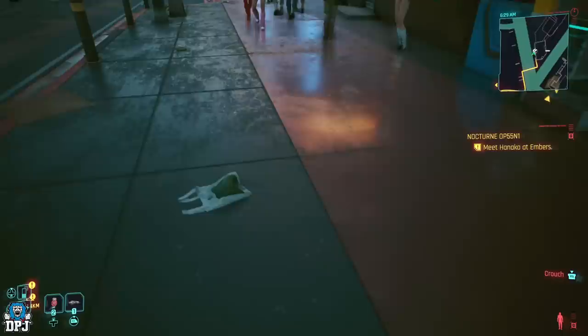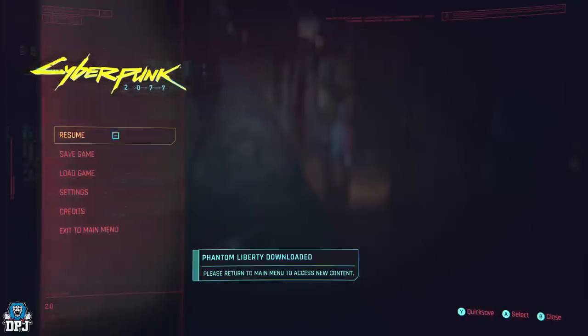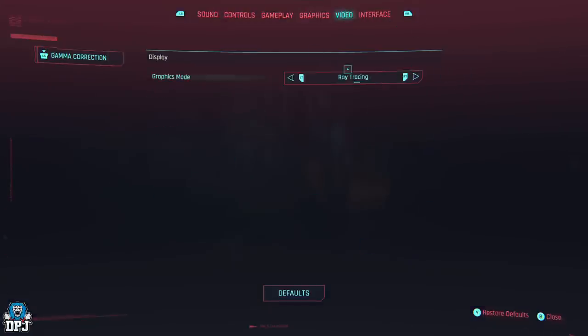Kibblez says that to get this to work better on PC you want to turn up the performance settings to make the game a little more laggy. I've tried this on Xbox — go to settings, go to graphics, turn all these on and put video on ray tracing, which drops it down to 30fps. The laggier the better.